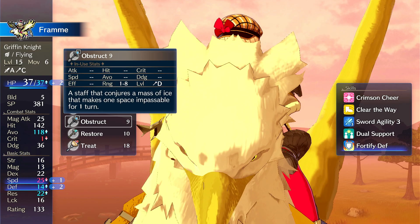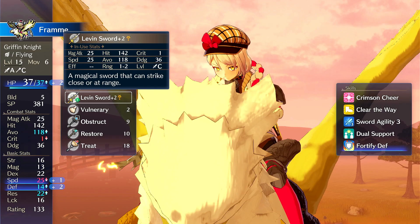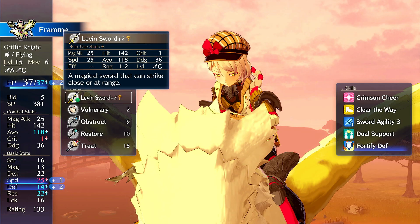It's very simple. We have an 11 Sword Griffon Knight who can do things like Obstruct, Restore, Physic, and Heal. You can re-warp, but you can't warp or rescue, unfortunately. You put Micaiah on the 11 Sword — you create an 11 Sword out of a Steel Sword early, which is very easy to do.